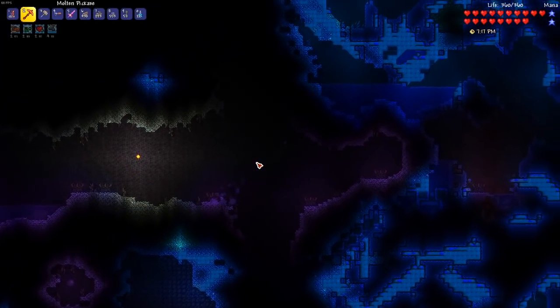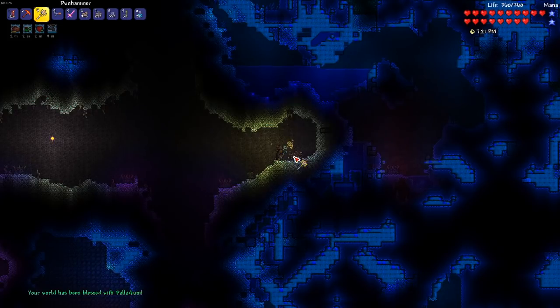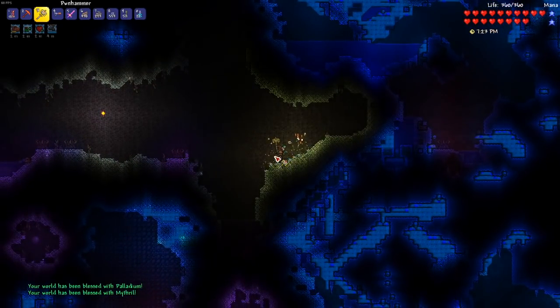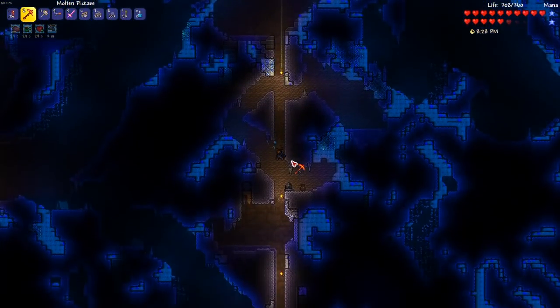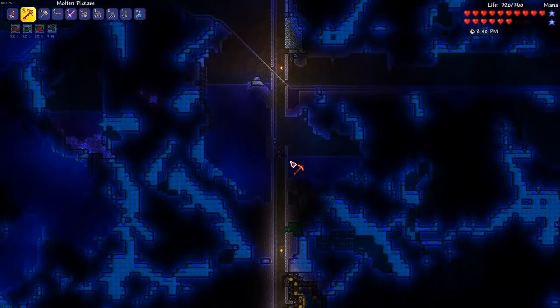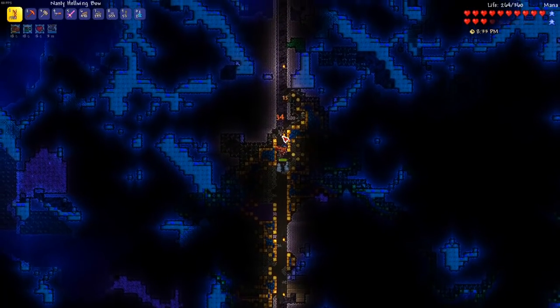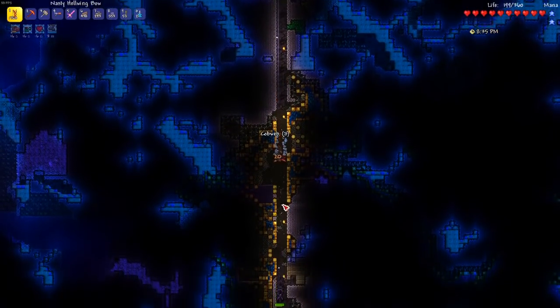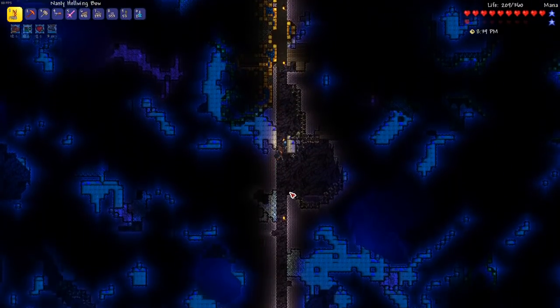Not wanting to be overpowered by the new, more dangerous enemies lurking in my world, I quickly made my way towards the old corruption to smash some demon altars. Once I felt I had broken enough altars, I made my way back to base and began searching for the new ores. However, as I descended into the caverns, I quickly realized that the hard mode ores were unable to spawn in the blocks my world was primarily made up of. So it looked like I would have to resort to plan B — fishing.